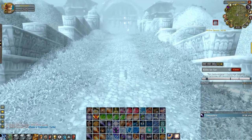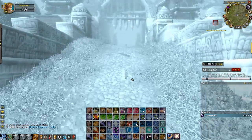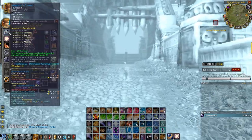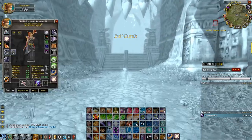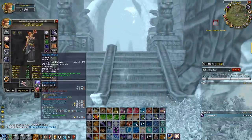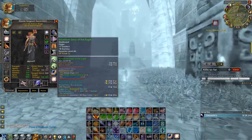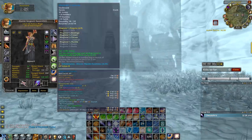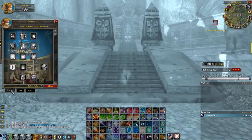Hi guys, it's Flood here. I wanted to make a video showing how to handle the ZG Crocs and Tigers that mages have been farming over the last few days. If you take a look at my gear, you'll notice it's nothing really too special. This farm is not going to show you the most efficient route or necessarily the fastest kill method. My gear is pretty underwhelming — mostly stamina and imp gear with a little bit of hit — but it gets the job done. You only need about 6,000 mana to do this farm.